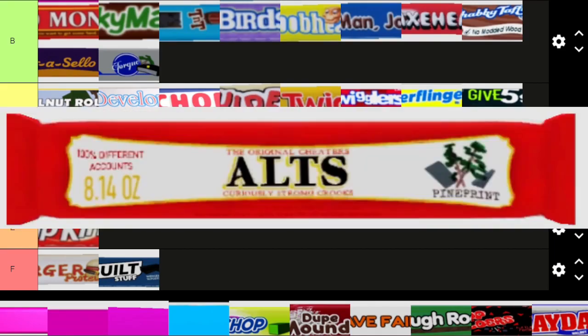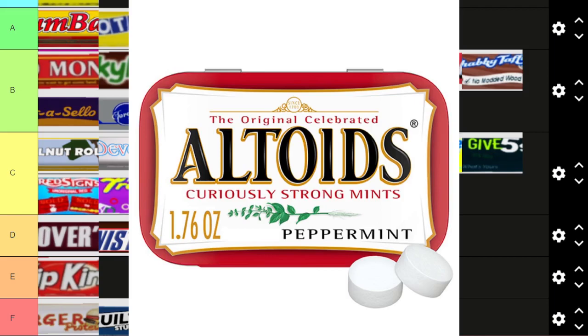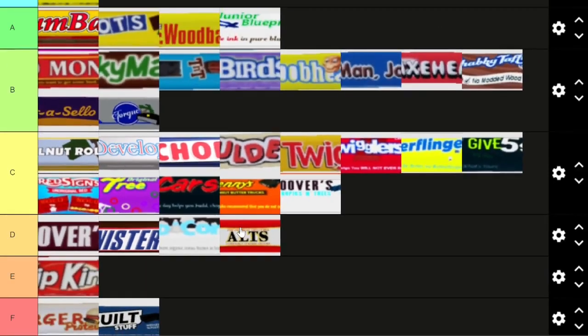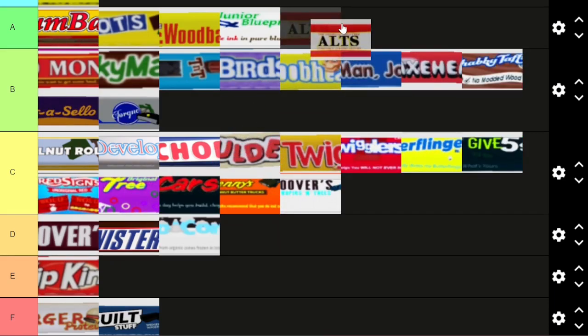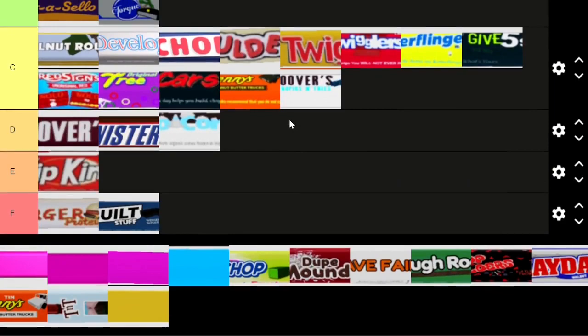Alts — this is a reference to Altoids, which is a mint. On the sides it says 'the original cheaters, curiously strong crooks, a hundred percent different accounts.' So it's referring to alt accounts — that actually makes sense! It says 'cheaters' on the side, so it's actually super creative. I'm going to have to move that up — alt accounts, I do like that.